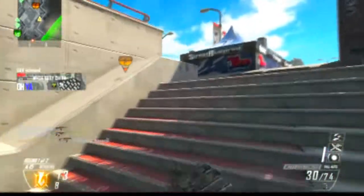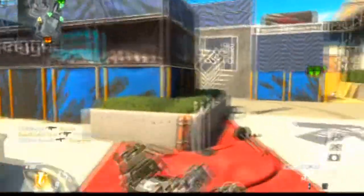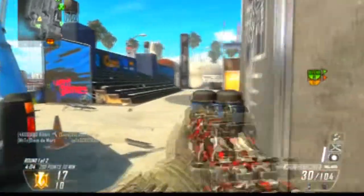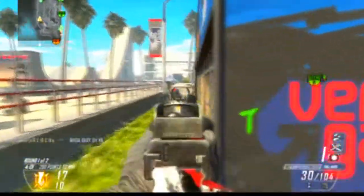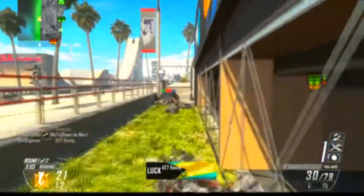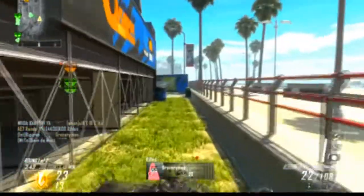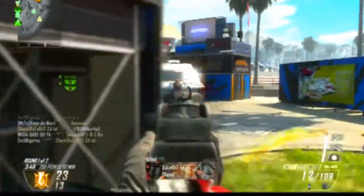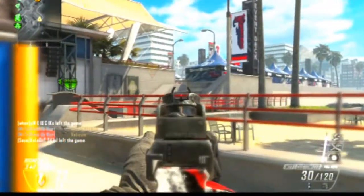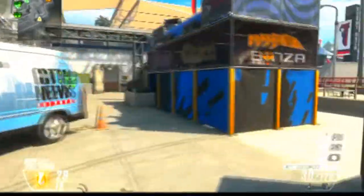I'm using the M27 with a suppressor and fast mag, and I'm using C4 and EMP grenades. My scorestreak setup is EMP, Warthog, and Swarm. You may ask why I'm not using a secondary, but I hardly ever use one unless I'm running a rocket launcher to shoot aircraft down. Using a secondary takes up to three of your custom class slots, and whenever you run over an enemy's body you can just pick up their gun. So it's much smarter to just pick up a gun off the ground if you want a secondary.